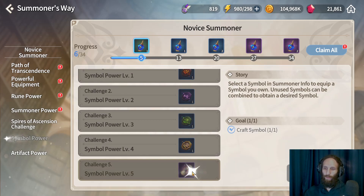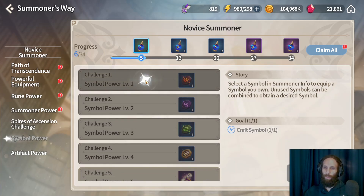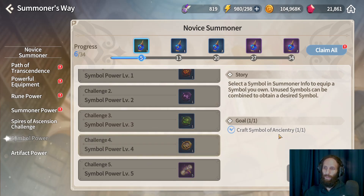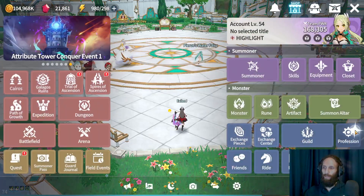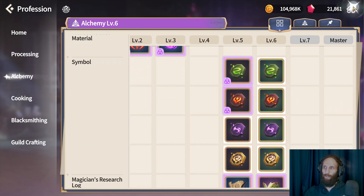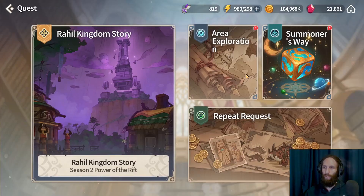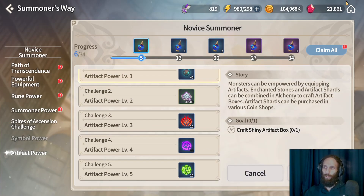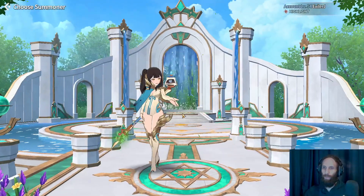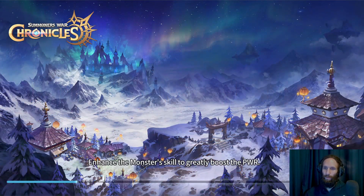There are also transcendent scrolls and 5 LD scrolls under the Symbol Power section. To complete Symbol Power I had to craft one symbol of each type — just one green one of each of the four — and it was completed. It's pretty easy to do and you can do it on your old characters, which means another 20 LD scrolls. That means this update batch added 40 LD scrolls total for everybody.